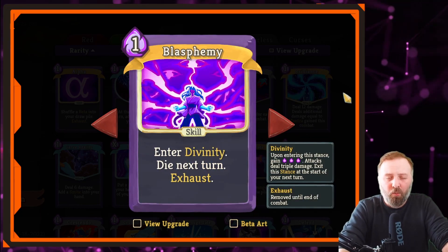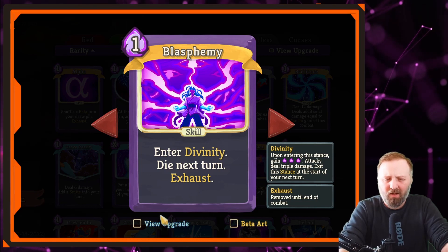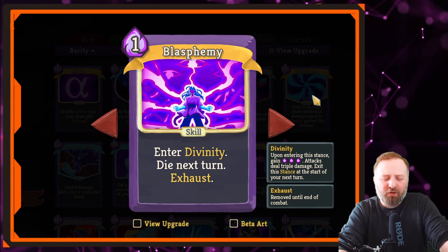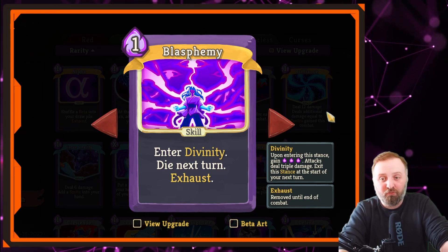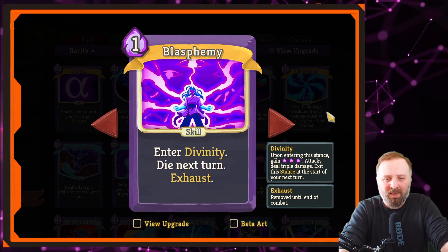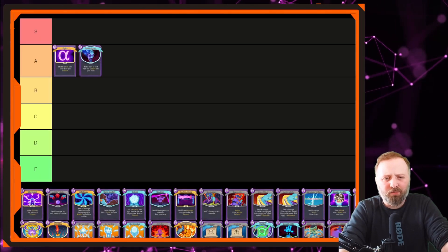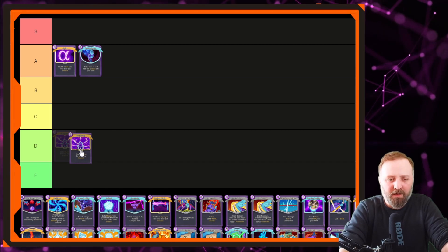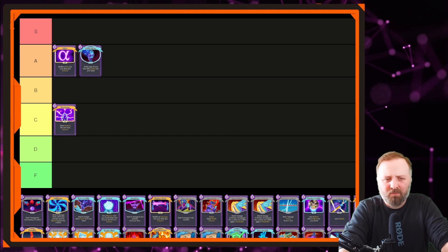Blasphemy — enter Divinity. When you enter Divinity, you get 3 mana, your attacks deal triple damage, and you die the next turn if you play this card. When upgraded it gets Retain. It's worth upgrading if you choose the card, but it's just such a risk. If you want to do the maths to figure out if Blasphemy is going to win you the next round, go for it. But it can become a curse when you know you can't win and it's in your first hand. You draw Blasphemy with a couple of strikes and defends — there's no way you're going to win most fights. It's either you totally win or you lose the game; no in-betweens. I'm going to put it in C tier for now.